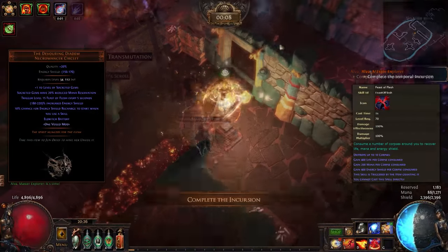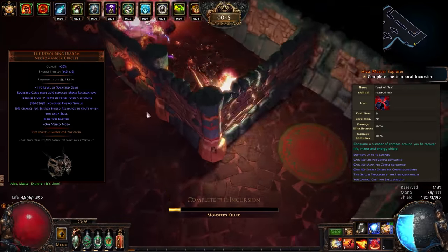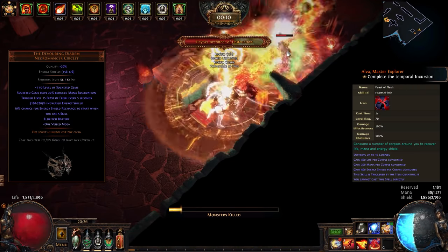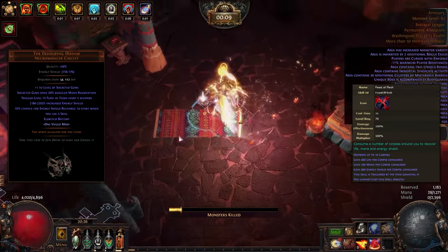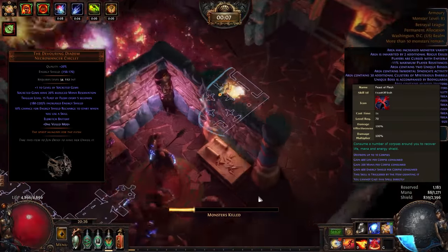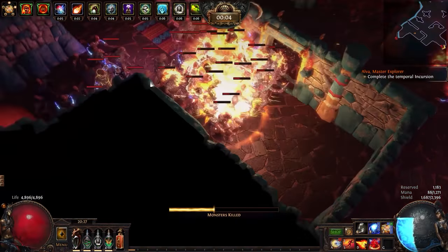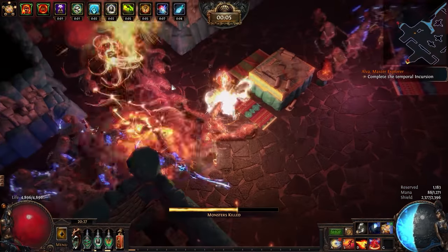The other sustain from the helmet comes from Feast of Flesh, which automatically consumes nearby corpses every 5 seconds to provide 400 life, 400 energy shield, and 200 mana per corpse consumed, and it can go up to a maximum of 10 corpses — meaning that in most scenarios it will fully restore all life, energy shield, and mana. This is beneficial when the timing aligns during a heated battle or perhaps when you are out of flasks. In summary, we are able to use Eldritch Battery with this unique helmet to not only improve our effective life, but to also provide better sustain and space for reserving auras to support our Armageddon Brand skill.